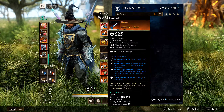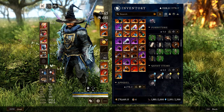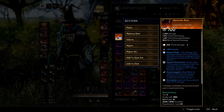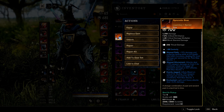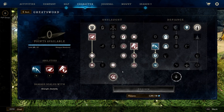If you want a range option for this build, I'd recommend running the bow — this is exactly what you'd run on the bow for PvE. The Syncretic Bow is very easy to farm and is great in both PvP and PvE.